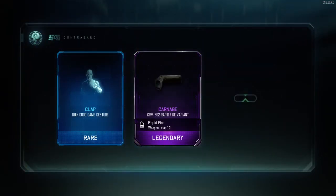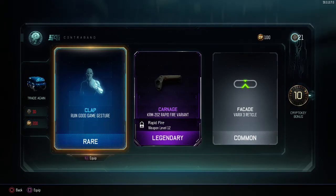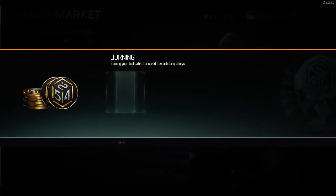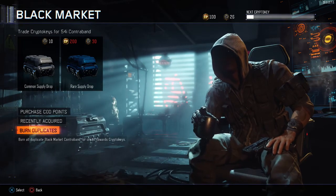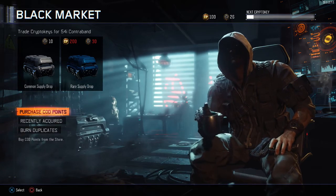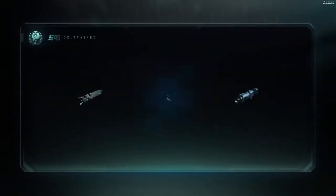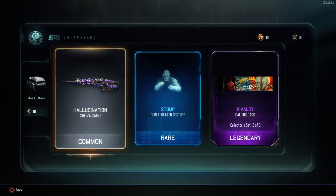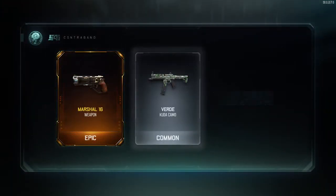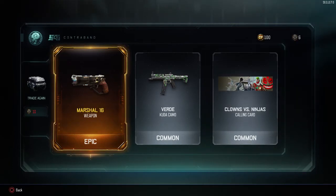We're going to have to do one later this week and see if we can grab anything. We're not going to have enough to burn the duplicates, so unfortunately guys, that's going to have to do it for this opening. I will record my openings with my crypto keys. Let's do these two commons, which I don't recommend, but we'll see if we can grab anything. We got a legendary calling card which we didn't have before — that's nice. I already have the marshal, which is ridiculous. Right there, you can see that you can still get epic weapons in the normal supply drops. I do recommend doing the rares, just because you'll get more things to burn and you'll get more crypto keys that way.